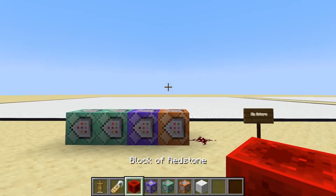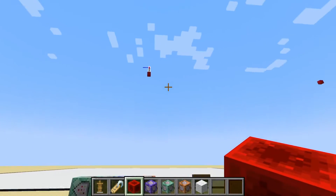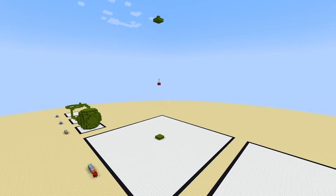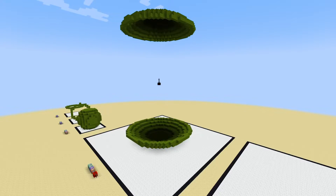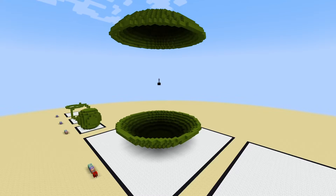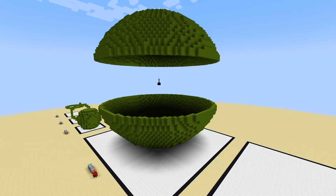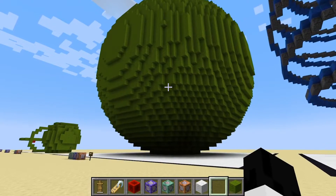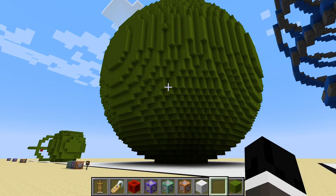I'm going to hop into a time lapse so you can see this entire sphere be created. It's going to start at the tops and then fill in very slowly, coming down to the middle. Without further ado, let's get started. As you can see, it makes a pretty perfect sphere — all you have to do is sit back and relax and it's just ready to go.